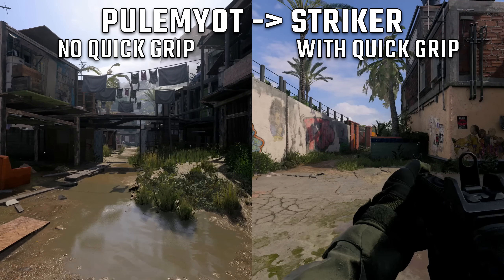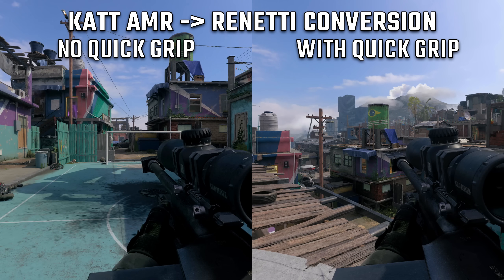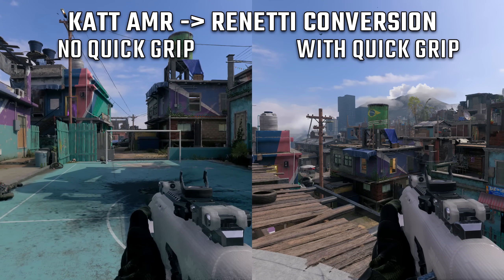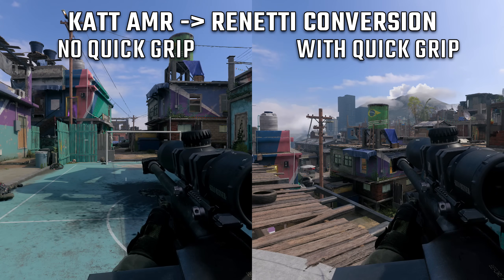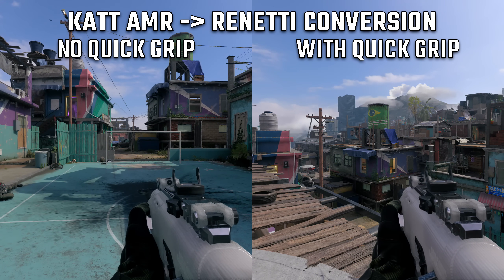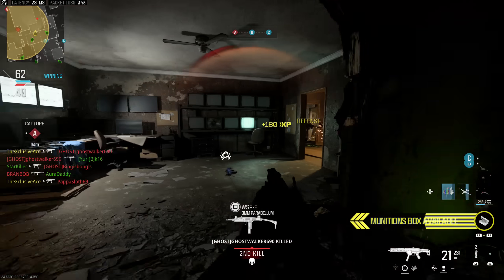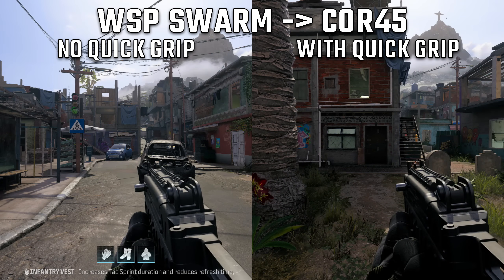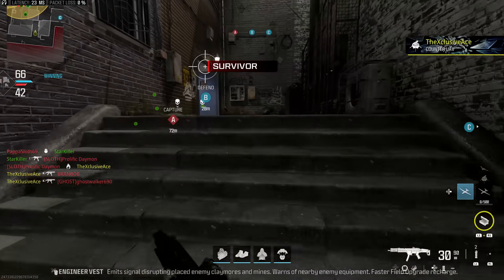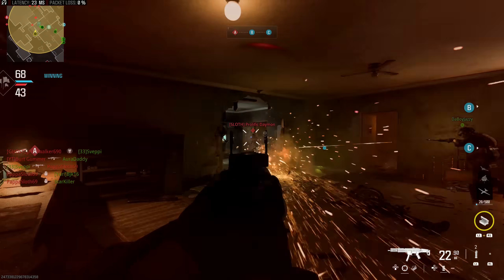When swapping from the Pulemyot to the Striker SMG, we're suddenly seeing about a 34% improvement in swap time. And with the CAT AMR sniper rifle combined with the Renetti with the conversion kit — which turns it basically into an SMG — we saw a 35% improvement with the Quick Grip Gloves. So these gloves do have some utility, but only if you're using the right combination of weapons. In my opinion, if a perk says it's doing something, it should do that thing all the time unless otherwise stated. Since there's no note that this perk does nothing for certain weapon combinations, I think it should give a flat percentage reduction to weapon swap time regardless of the situation.